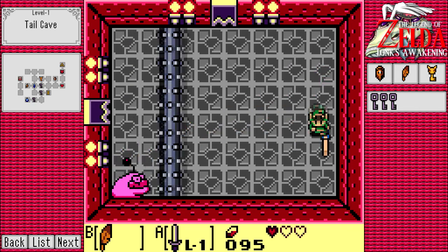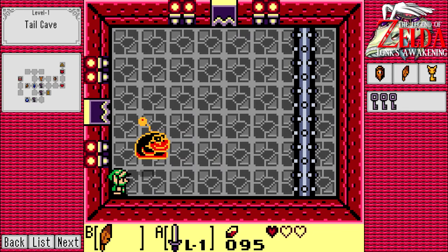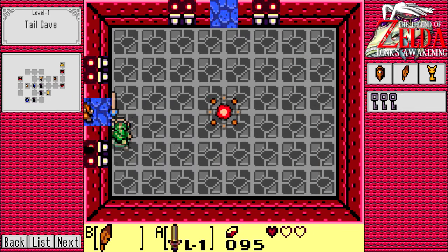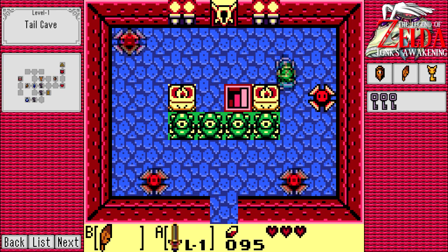Here's the mini-boss, Rollin' Bones. He actually managed to hurt us - that's actually good, because the mini-bosses in this game are a joke. The bosses in this game, both normal bosses and mini-bosses, are a joke. But that's how the cookie crumbles, I guess.